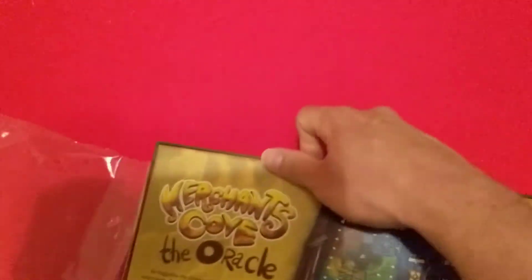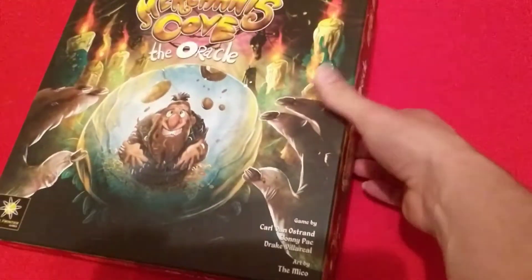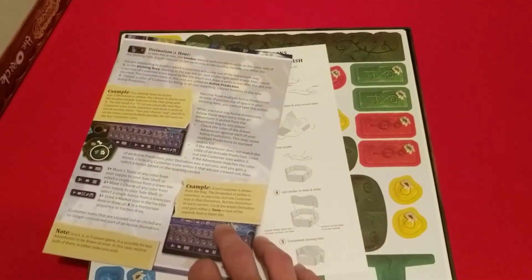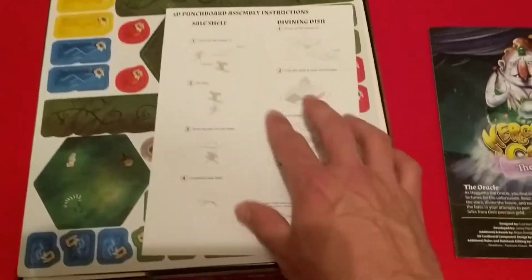Getting the plastic off and trying to get into this box — it's always hard one-handed. We have her rules sheets, just like in the base game, just a couple pages for that character. We also have the punch board assembly guide for her cardboard pieces and the divining dish.